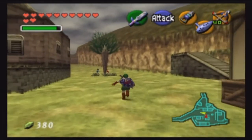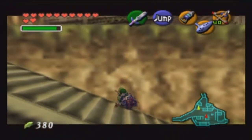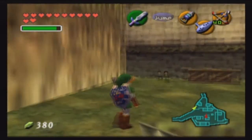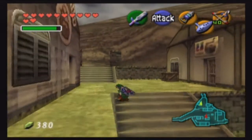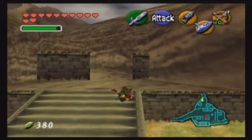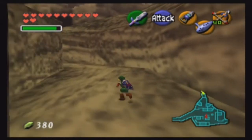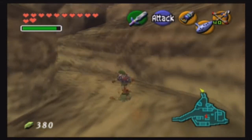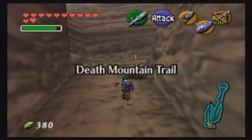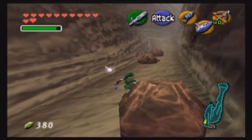Let's go ahead and head up to Goron City — actually, let's just go right to the Fire Temple. Ain't really too much else we can do right now. We do have bugs. We get to run into our little friend, the Tektite. One-hit kill — the Master Sword is awesome.